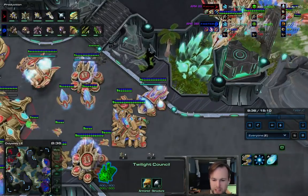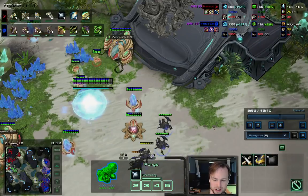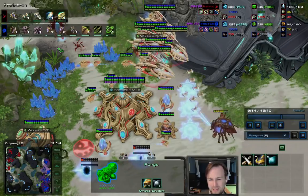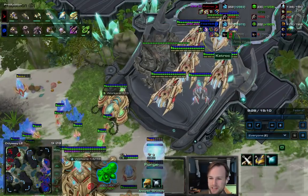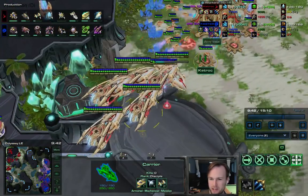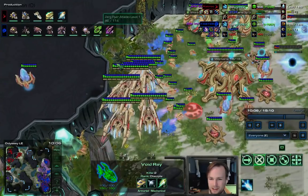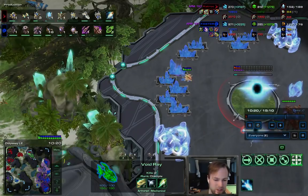We got the twilight council so we can continue our shield upgrades at the forge and also head towards templar, because basically everything that counters carriers can be solved by templar. If it's pure hydra, adding in storms is great, although carriers alone can handle hydras as long as you're maxed. More importantly, corruptors - which are very strong versus carriers due to their bonus to massive - are surprisingly mincemeat to archons. I always thought void rays would counter corruptors, but it's actually archons. Archons do splash damage with a bonus to biological, so you get them on clumps of corruptors and they disappear like hitting them with seeker missiles.